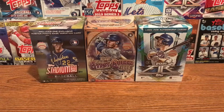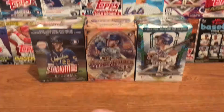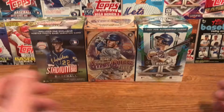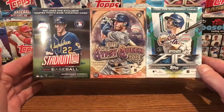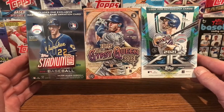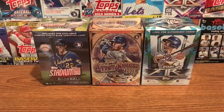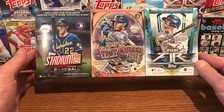Hey everyone and welcome back to another edition of Rippin' for Rookies. I'm going to do something different today. I really haven't put up too many videos, more live streams and things like that. So what I wanted to do was take these three blaster boxes: a Topps Stadium Club, Gypsy Queen, and a Topps Fire. They're all at the $20 price point, which I purchased from Target.com.